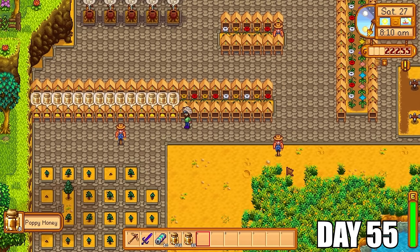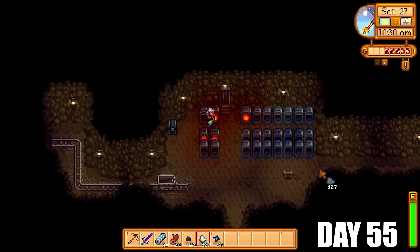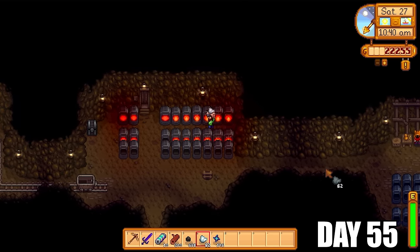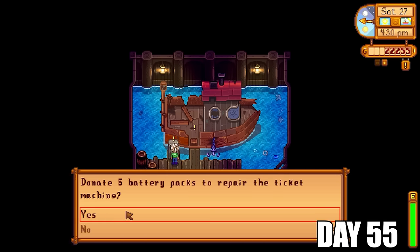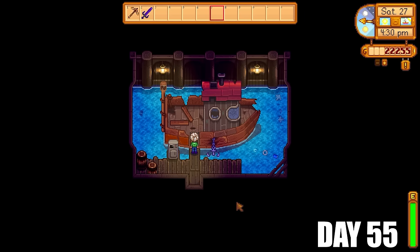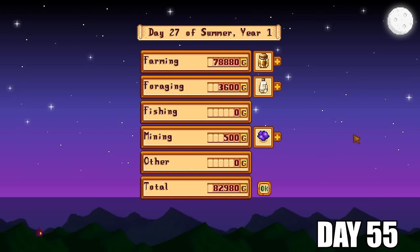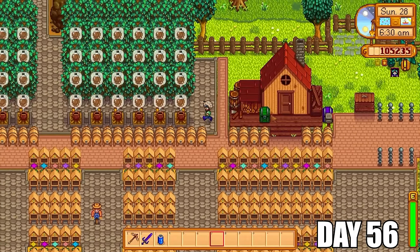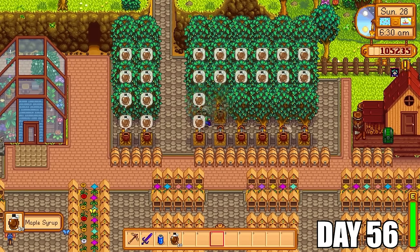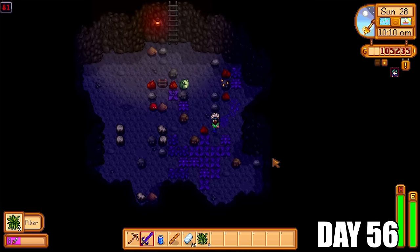Look at all the honey I'm going to get today — I'm going to sell all this honey and make an absolute fortune. I have 22,000 gold at the moment, but when I sell all that honey I'm going to have probably up and above 50,000 to 60,000 gold easily. I'm going to make a lot more iron bars, and I'm going to fix up the boat for Willy so we can get access to Ginger Island. I just needed five battery packs, five iridium bars, and 200 hardwood — and I had all those materials on hand, so we were good to go. I made almost 83,000 gold by the end of day 55 by selling poppy honey and summer spangle honey, giving me 105,000 gold total.